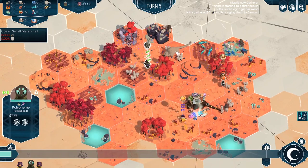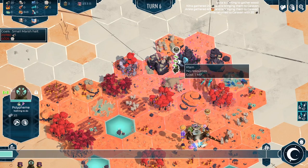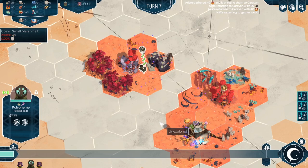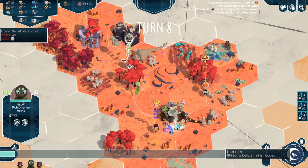I don't really see the point in exploring too much more, but let's have a look over here. There's a malign influence — all these tiles around it will be harder to harvest from. Let's actually explore these ruins. A small alcove preserved from the vagaries of time — we find a small chest. A mystical wave shakes the whole area. All the areas revealed in the region disappear. We've destroyed the map. That's a random event and a half. Let's bring you back home, because that was a waste of time.